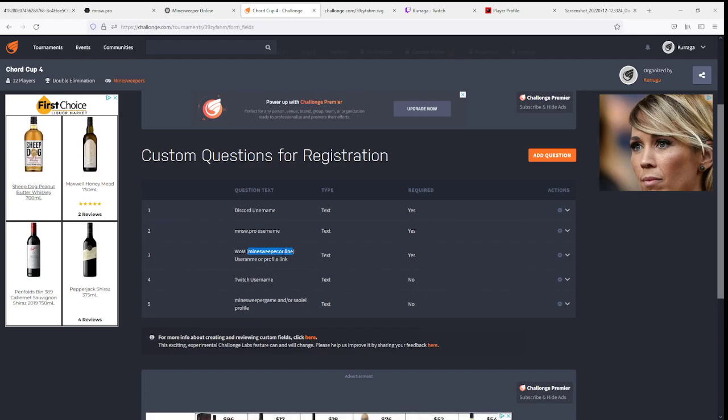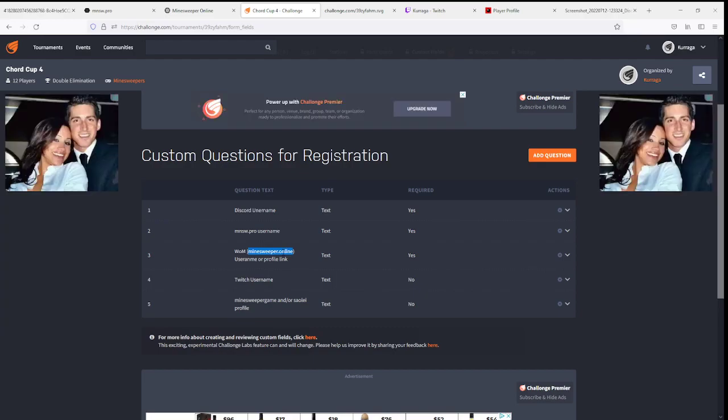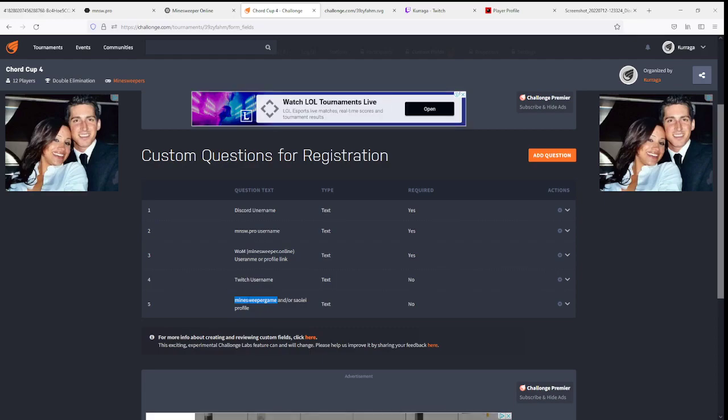If you don't play on minesweeper.online but still want seeding, we have options — you can use other profile sites like minesweepergame.com, your Cellye profile, a YouTube channel with PBs uploaded, or speedrun.com leaderboards. If you have absolutely no evidence of any minesweeper score, you'll probably be seeded towards the bottom, which is a disadvantage as being seeded higher gives you an advantage.